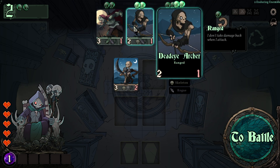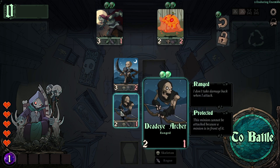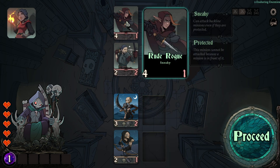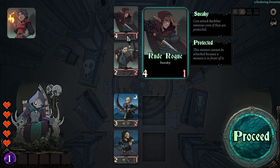I'll do that right now by buying the Dead Eye Archer, which is a ranged character. He doesn't take damage when he attacks, so this one works quite nicely — especially because the next two enemies are already around the corner.